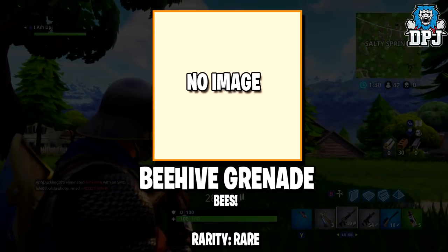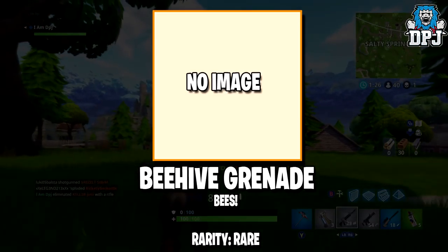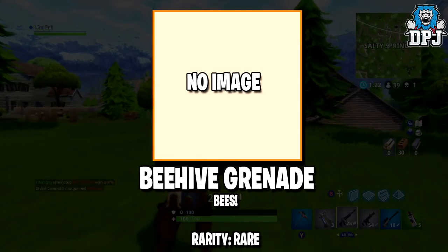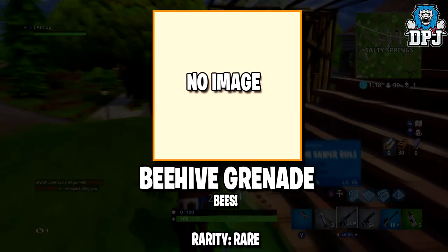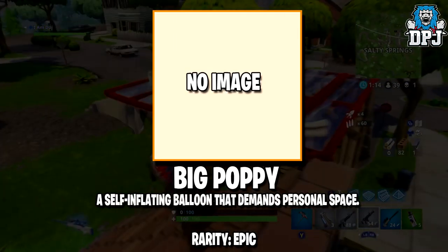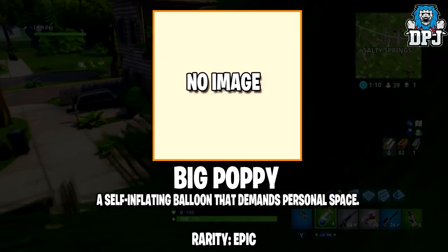Next up we have the Beehive Grenade — this sounds epic. We don't actually know how this will work, but if I had to guess, it's like a seeker grenade, so if you get this into a small closed space where your enemies are hiding, they'll have no choice but to abandon ship for sure. This is rare rarity. Next up we have something called the Big Poppy — a self-inflating balloon that demands personal space.